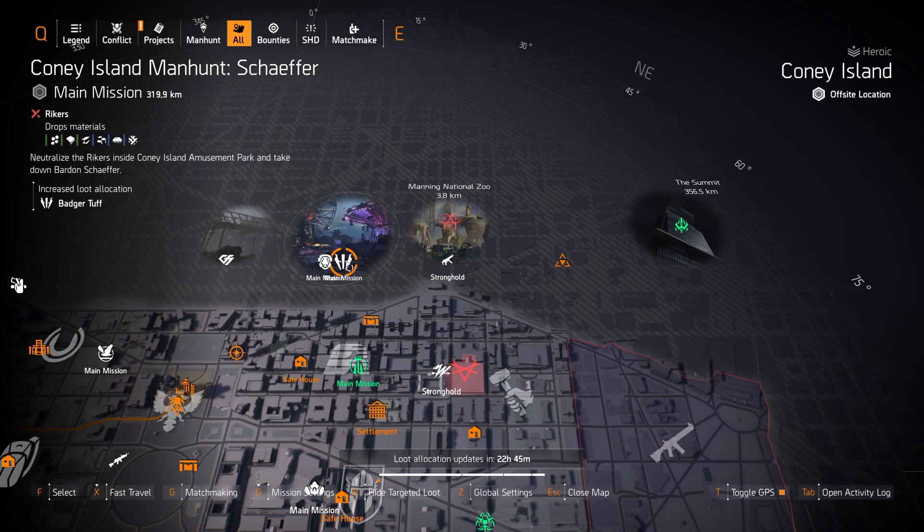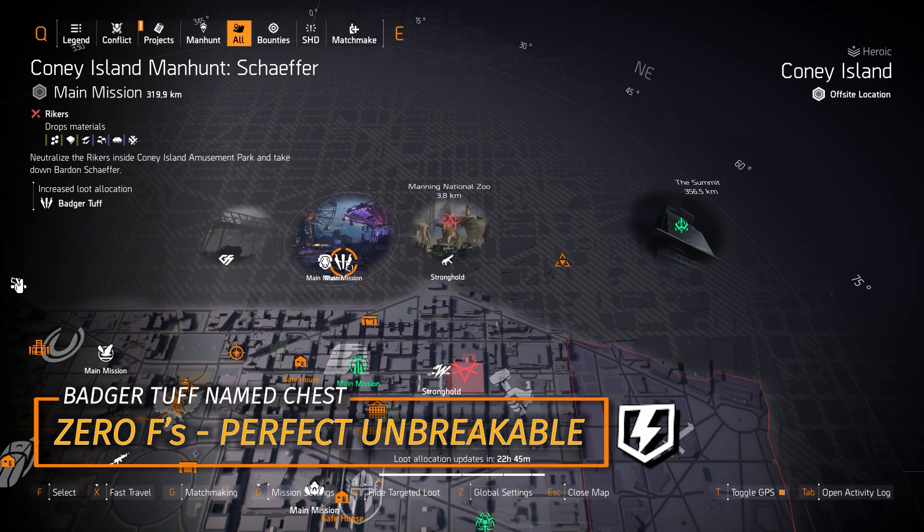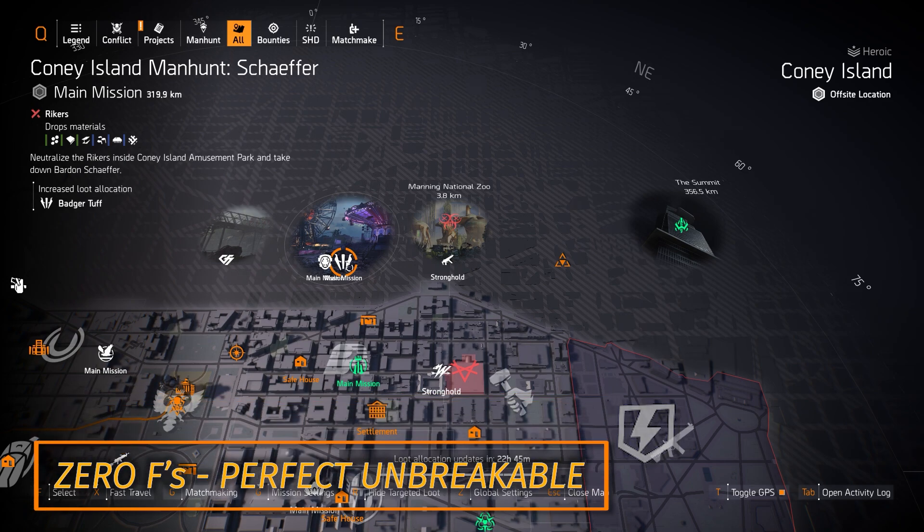We've got Badger Tuff over here at Coney Island Amusement Park. You can get the 0S chest piece with Perfectly Unbreakable — every 55 seconds that your armor breaks, you get 100% of it back.